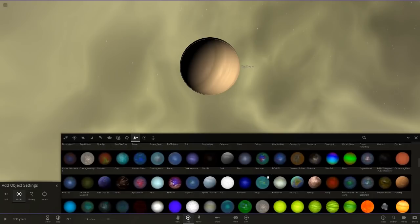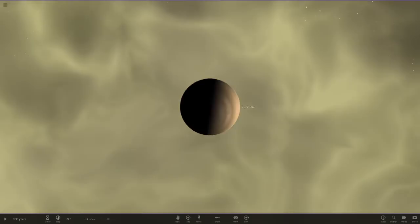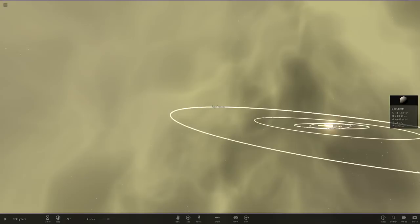Comparing Big Cream to the largest exoplanet and to Jupiter — this is quite a large gas giant. Big Cream is 414 AU from the star, so there's a massive distance between Frozen Cream and Big Cream. Not the most inclined system, but they don't have to be inclined to be interesting. Now let's add moons to Big Cream — I definitely want to put some moons in here.